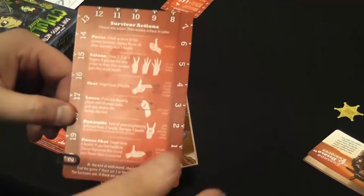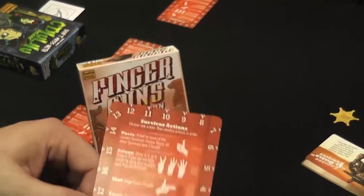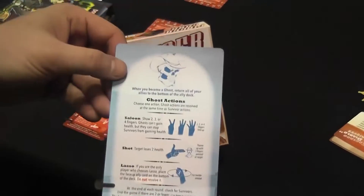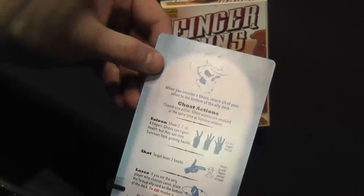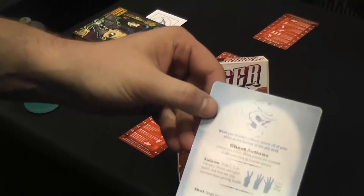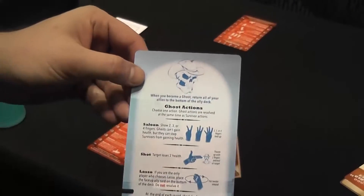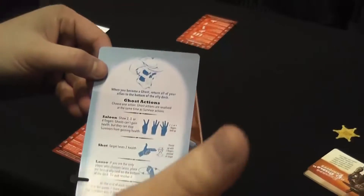The game plays: somebody says 3, 2, 1, shoot, you throw up one of the symbols, we resolve them top to bottom, and then the next round starts. You adjust your life tracker around the side. If you ever get to zero, you become a ghost — you're not eliminated. The ghosts are all on the same team and are trying to eliminate the last two players at the same time. If they do that, the ghosts win. As a ghost you can block the saloon action, shoot people, and block the lasso action.